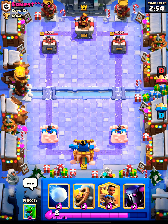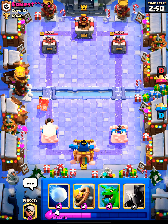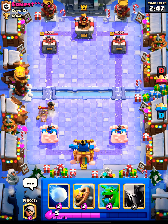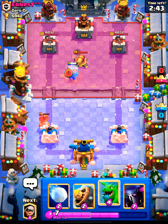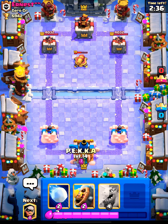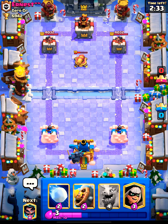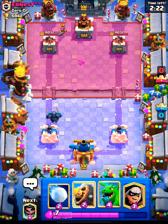Let's go with the ram rider — I love this play right here guys. Hog rider barely gets the tower, not even sure if it will get a hit — it probably will get one hit. Oh, it didn't get a hit actually, how cool is that. Let's go with the PEKKA now though. Do me a favor if you can — hit that like button, subscribe to the channel, and comment down below, that would be really appreciated.